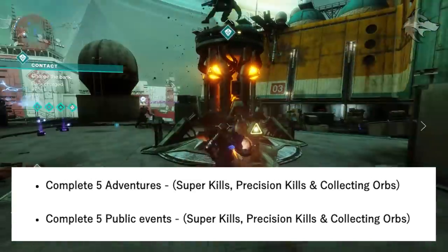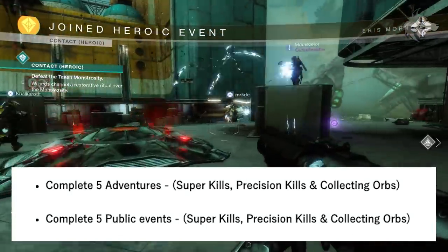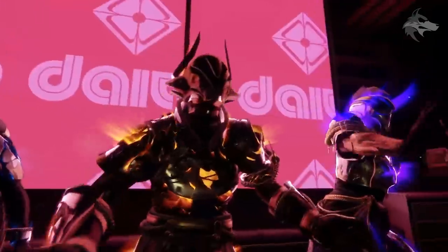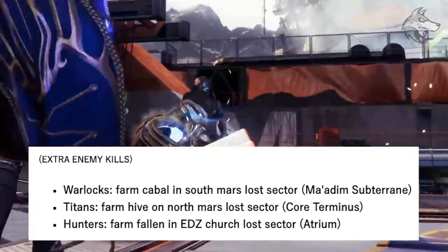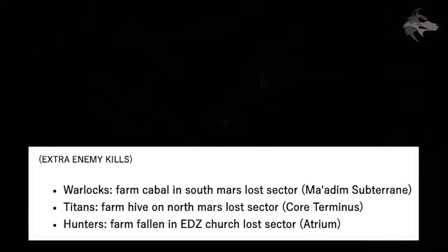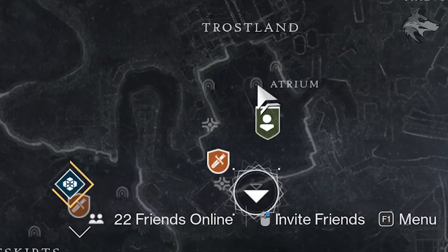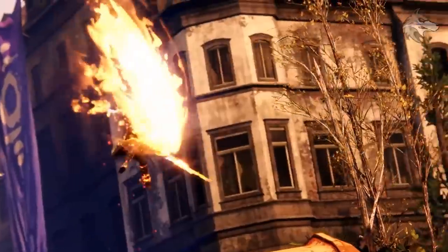It'll be worth jumping into multiple European Aerial Zone runs. We'll need to collect Solstice packages and run Void subclasses on Warlocks, Arc on Titans, or Solar on Hunters while making subclass and ability kills. We'll need 10 Solstice packages for that particular step, and they can be found inside of the Aerial Zone by opening chests after defeating bosses. Also for the Renewed set we'll need to complete five adventures, and it's worth getting super kills, precision kills, and collecting orbs while running these.